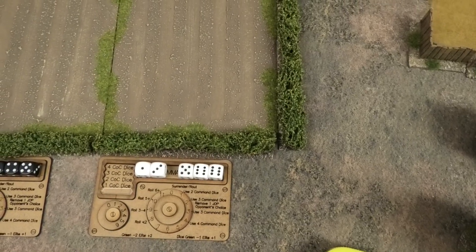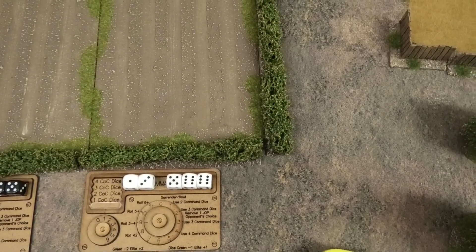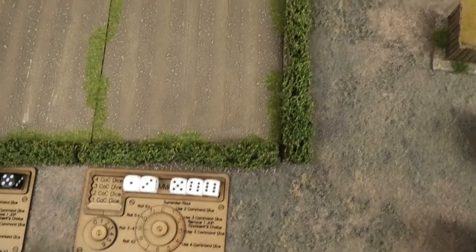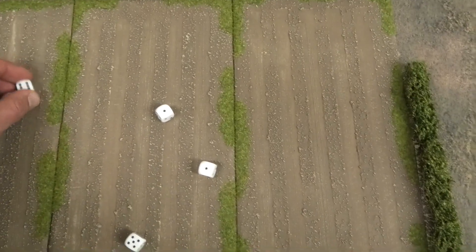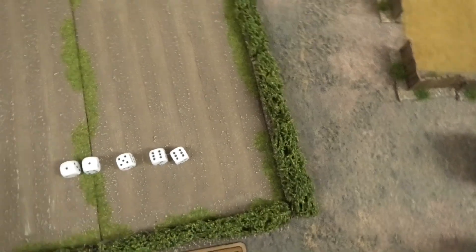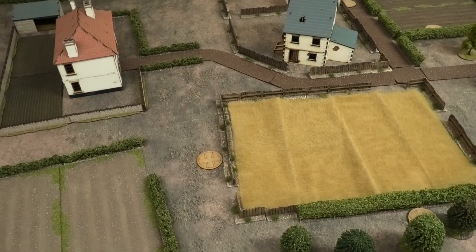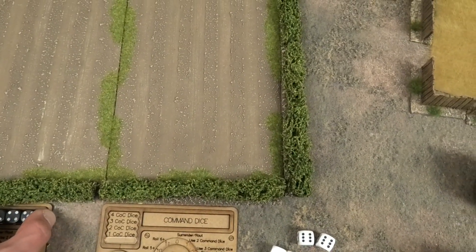For double phases in this game, if you roll double six you get a double phase and go again, but you can't have any more double phases thereafter. The second British phase gives another double phase - discarded - another chain of command point, and two ones. There's not much more to bring on, so we'll pass the rest of the turn to the Germans. The Germans roll: a six - nothing - plus a chain of command point, a four and two twos.